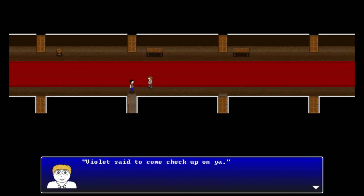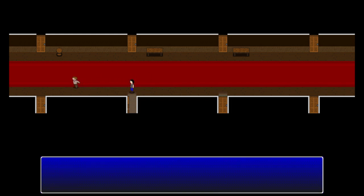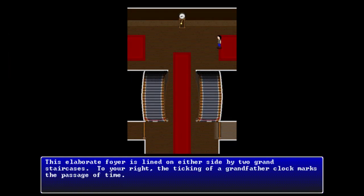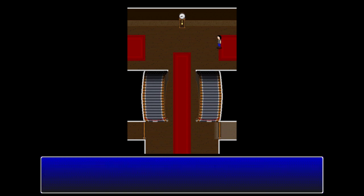He says he came to check up on you, and since you're up, invites you to go to a meeting. You follow him into an elaborate foyer lined on either side by two grand staircases. To the right, the ticking of a grandfather clock marks the passage of time.